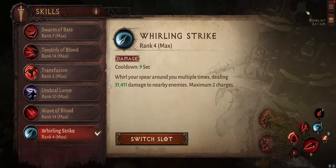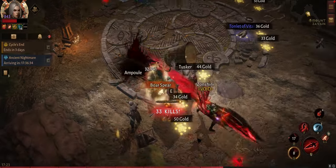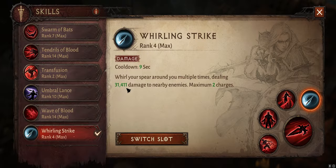We are using Whirling Strike as it has the highest damage you can have on an instant with any skills. And it has only a 9-second cooldown, so this is perfect when you don't have any essences yet.